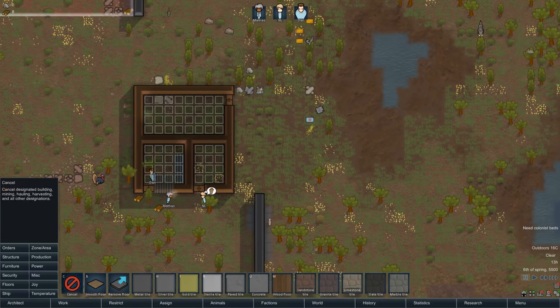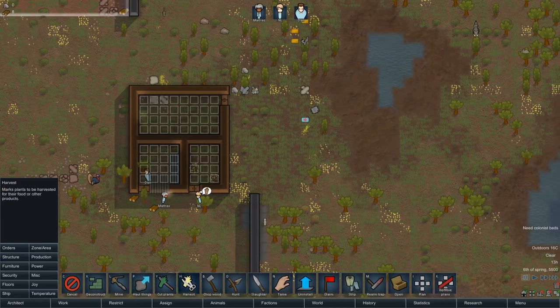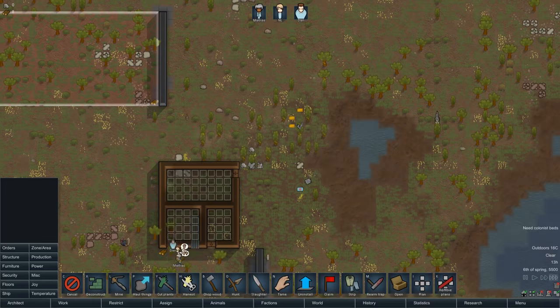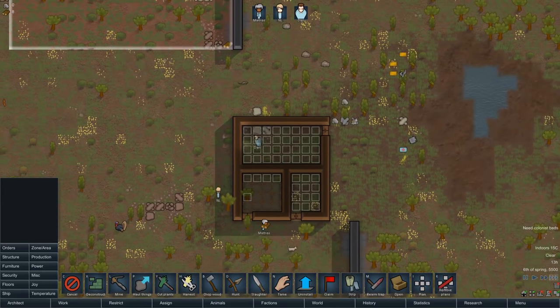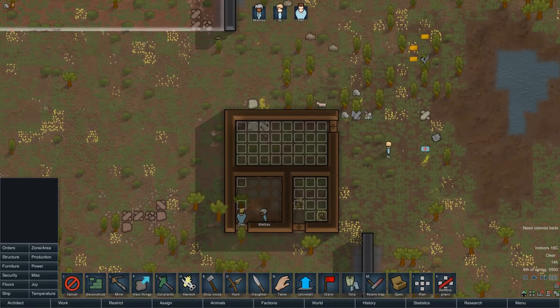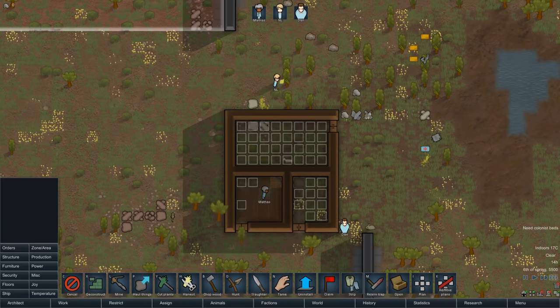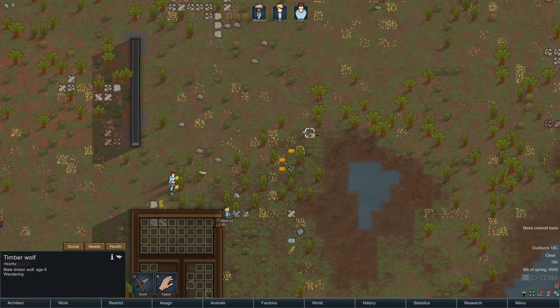This wooden floor may require us to go to our orders menu and quickly chop some wood. We'll get our units to chop some wood and use it to create floors. People have told me not to bother with floors in the early game, but I do think it's important — it makes it cleaner, more joyful as far as rooms go, and puts your colonists in a better mood.